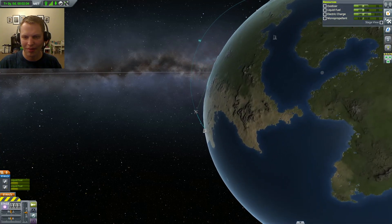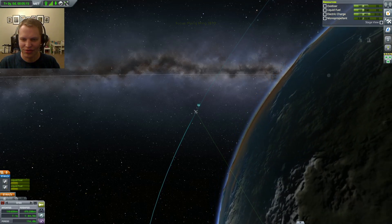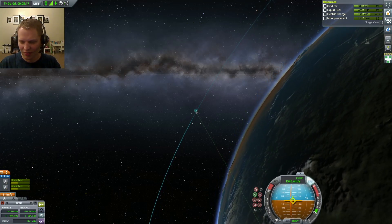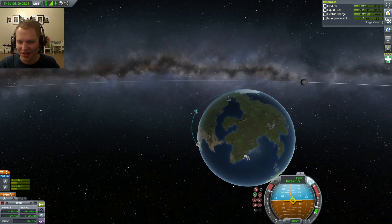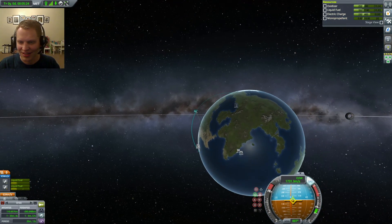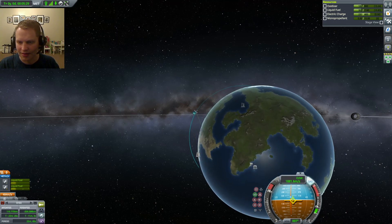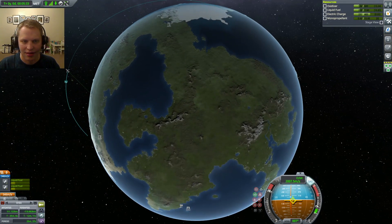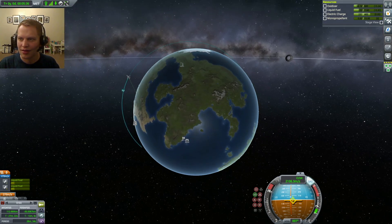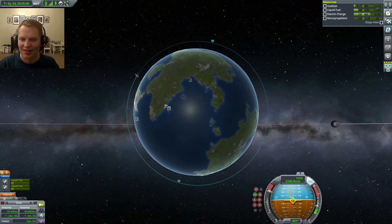Our apoapsis is now definitely high enough to make orbit. We have a suborbital trajectory. Flipping prograde. Firing. We're just going to watch and see if we can get orbital — I think we can. 80 oxidizer left. We got it — not much wiggle room.